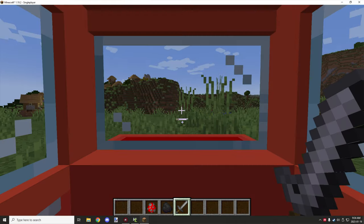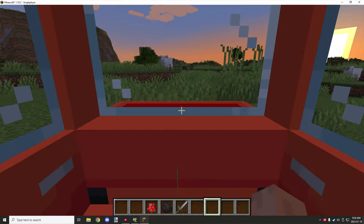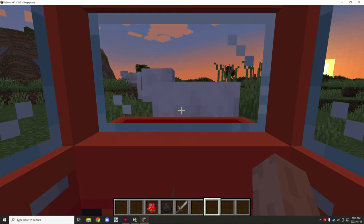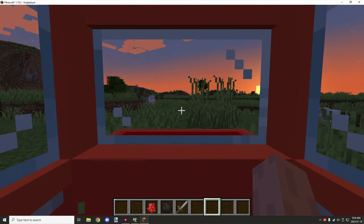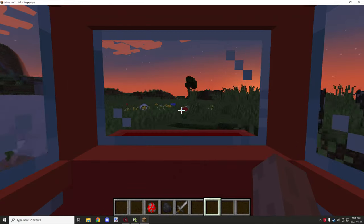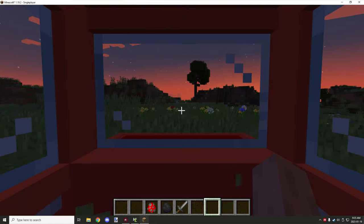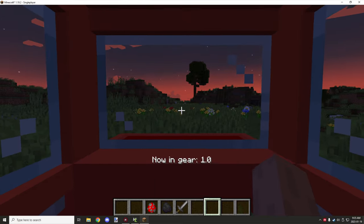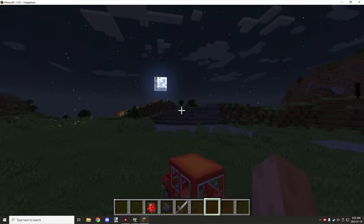Testing in game — setting the entity speed to zero actually works. Pressing the W key with the car in neutral does nothing, pressing S does nothing either. Shifting into gear one starts the car moving forward, and we can go up blocks as well, which is the main function we need. Reverse also works. That's a last-minute fix that solves the WASD issue. If you're new to the channel, don't forget to subscribe, comment, and rate the video — see you next time!